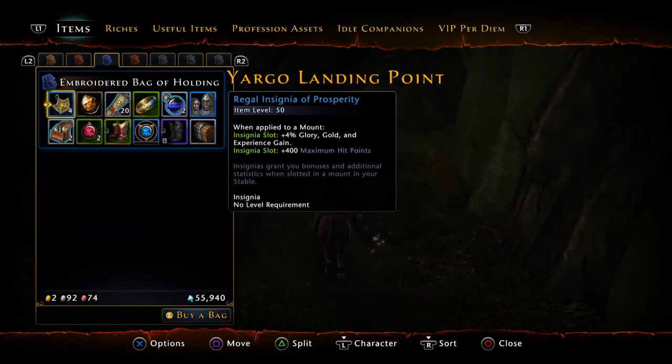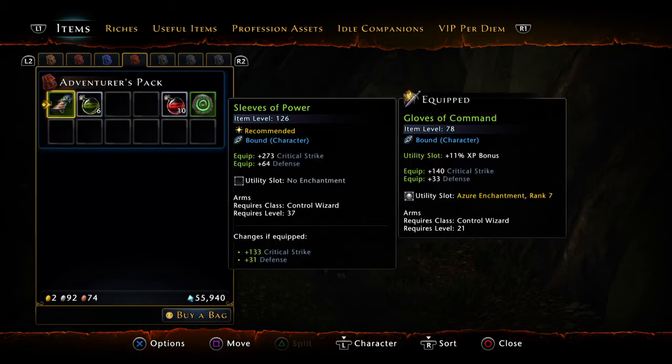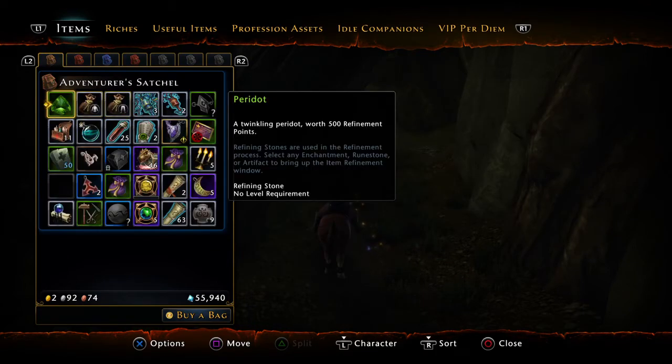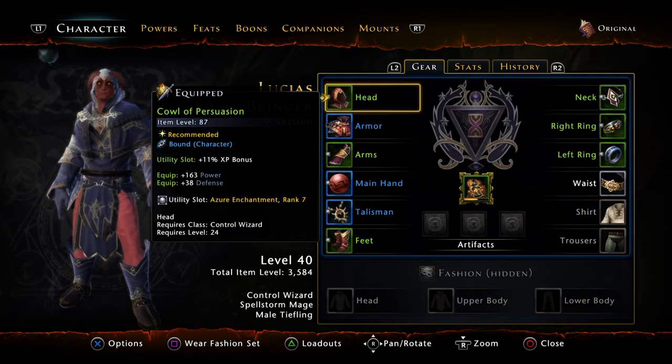Some quick tips here for you at level 40. At this point you should have four bags that you've earned from your quests, and you should also have experience bonus enchants in each of your utility slots.